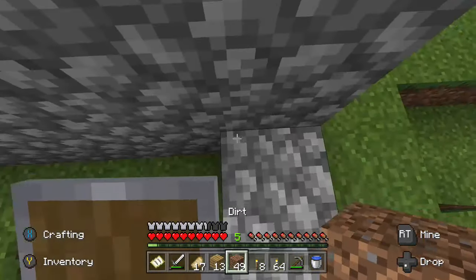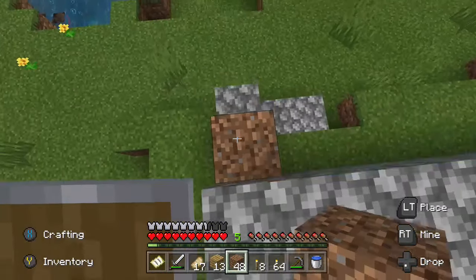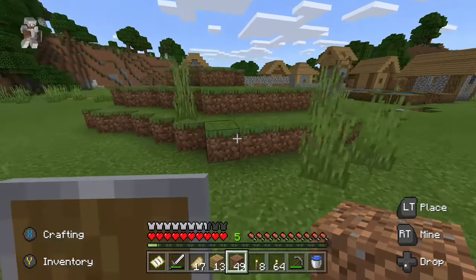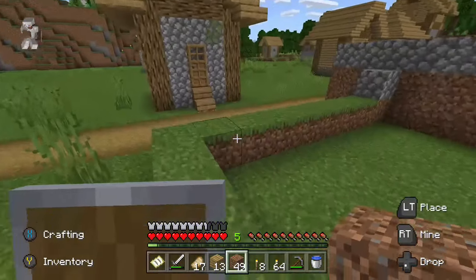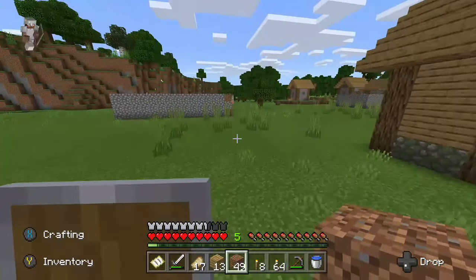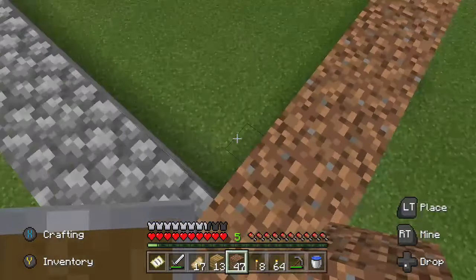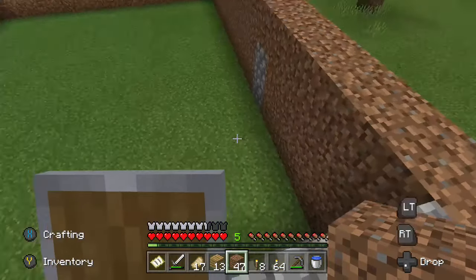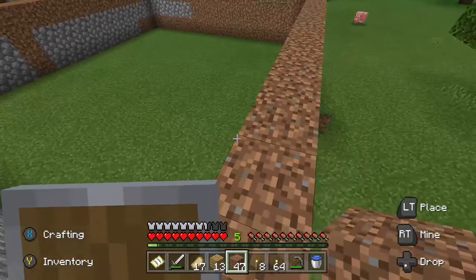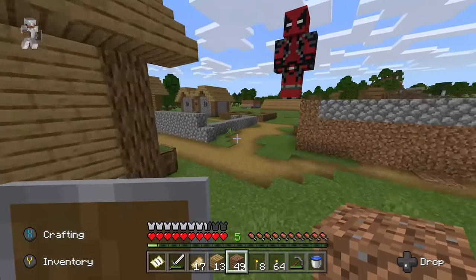Over here you might be wondering what this is — it's some black sheep. I needed black wool because Deadpool is mainly red and black, and I had to go find those sheep. It took a very long time to find them, but some just randomly spawned near my village. I just kept farming them for wool using shears.